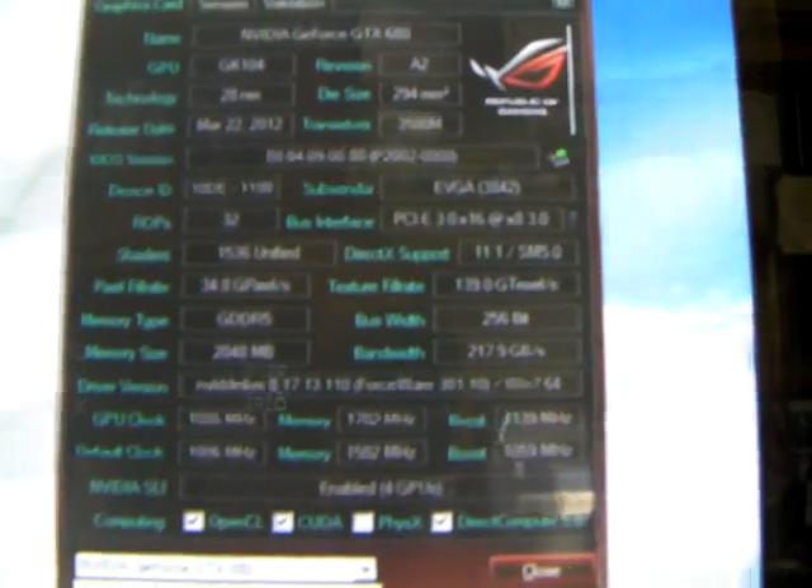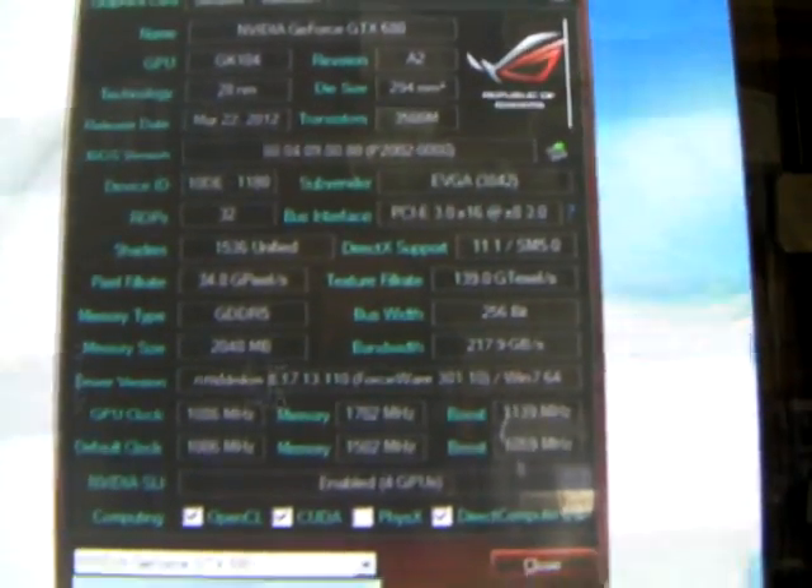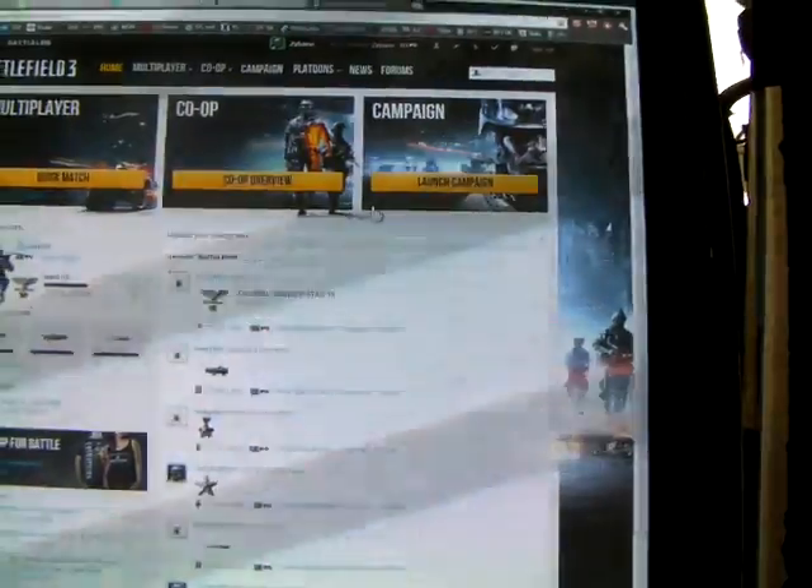Here at the top you can see PCI Express 3.0 — that's slot number one at 16x, and then slots two, three, and four are all at 8x running at 3.0, when they used to be at 2.0.